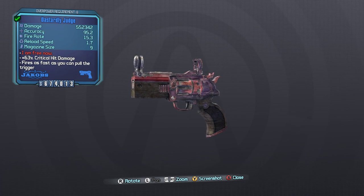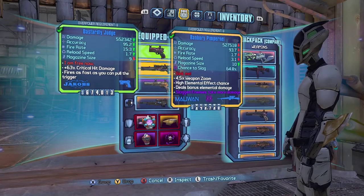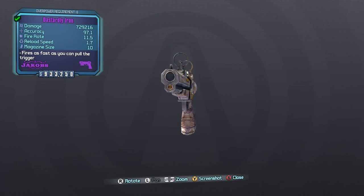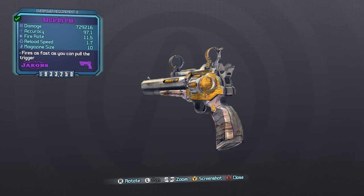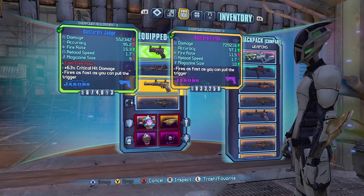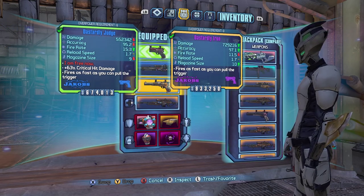This particular pistol is always going to spawn with the TDR barrel, which gives it the look of a purse gun. If we look at it in comparison to the Iron, which is the only non-unique Jacobs pistol I would imagine anyone using, and it's with the Jacobs barrel, we'll notice that the Judge has significantly decreased damage in comparison to the Iron.